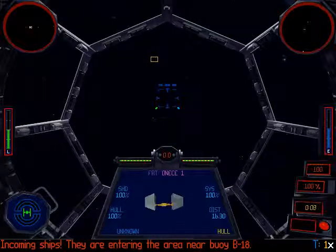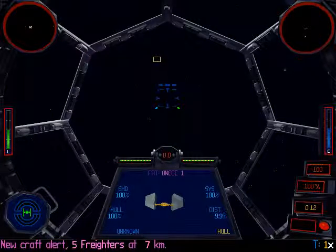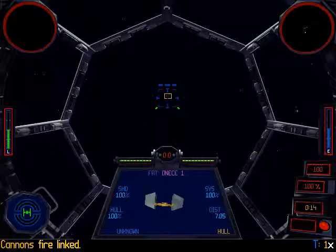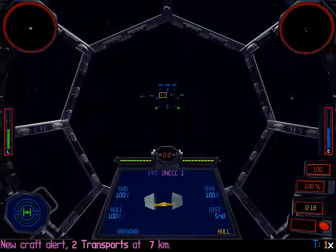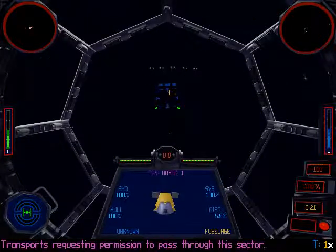Incoming ships! They are entering the area, airport B-18. TIE Fighter Alpha-1, inspect all roads. Fred is requesting permission to pass through this sector. Transports requesting permission to pass through this sector.